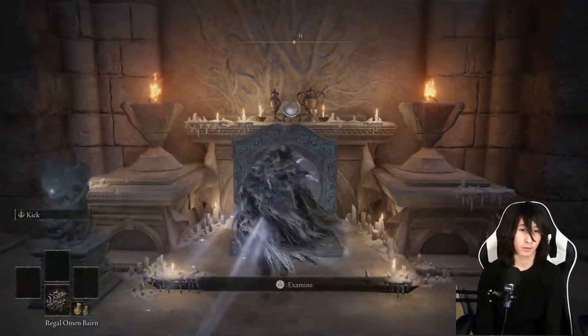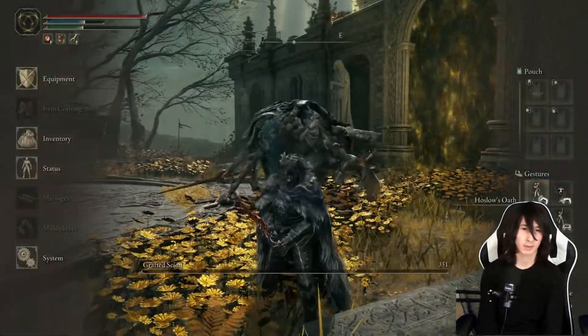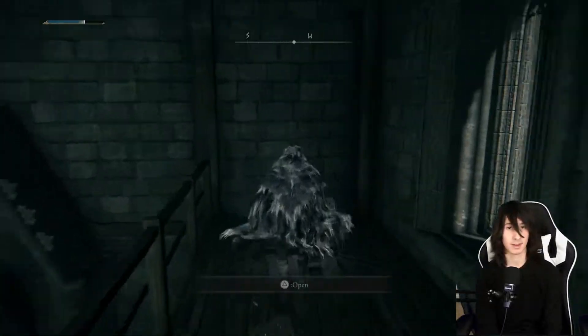That portal takes you back to the area where you first started at the beginning of the game. From there, you're going to pay the boss a bit of vengeance and destroy him. Then go to the right from the chapel, go through that door, go up, open the chest, and bam — Dean is yours.